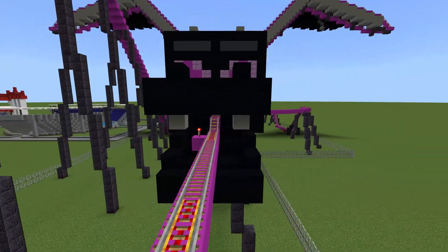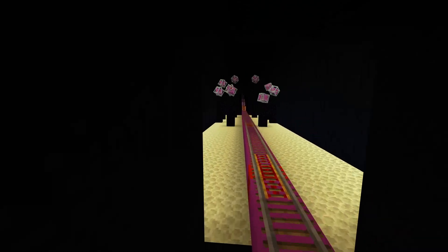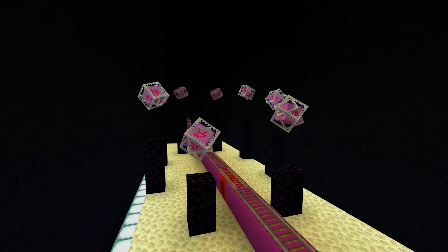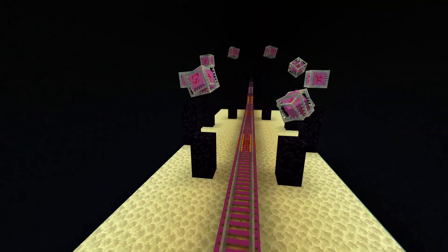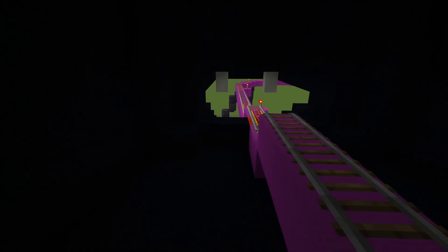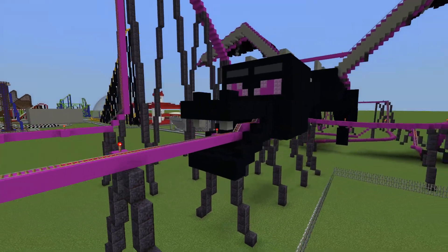The one thing I want to show you guys before we go into the coaster is something on the inside, because I don't think you get a good view when you go past it the first time. On the inside I built my own little miniature version of the End itself. Obviously it's not very big, but when you're riding the coaster it looks pretty sweet. I'm going to save the full view for the actual ride, so let's hop on the coaster and take it for a ride.